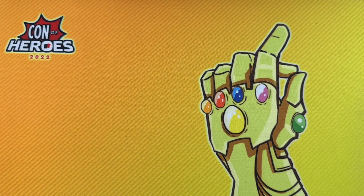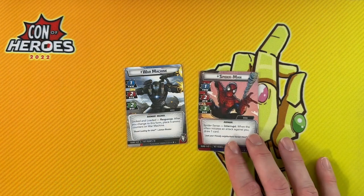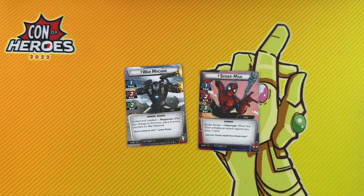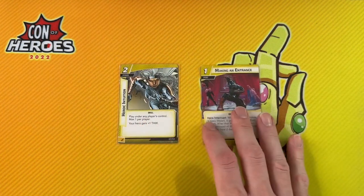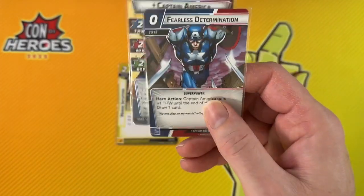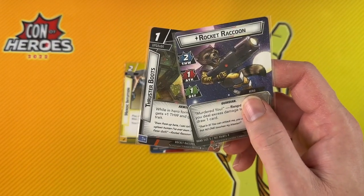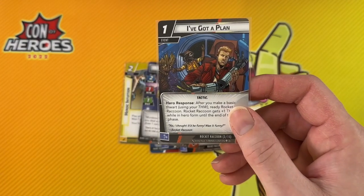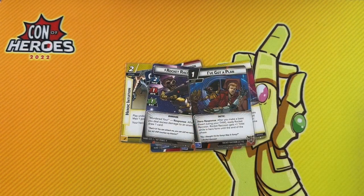The final and most reliable way to deal with threat is your hero activation. If your hero only has one thwart and is more inclined to be attacking or defending, you'll probably need to include a lot of threat removal instead. But if your hero has a thwart of two or higher, it's worth building into it with Heroic Intuition. Making an Entrance is a nice option if you know you're going to be exhausting your hero to thwart. If you're playing a hero like Captain America or Rocket Raccoon who is really incentivized to thwart, leaning into basic activation frees up a lot of room in the deck for other elements.